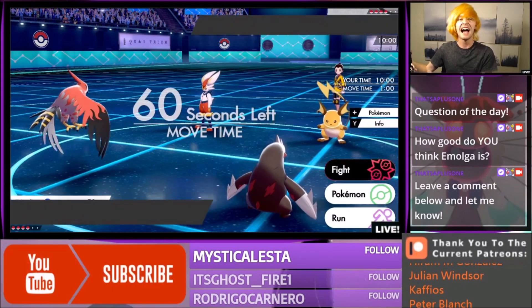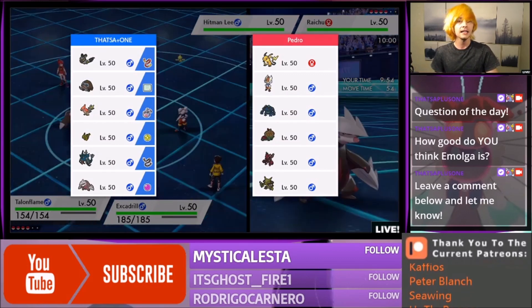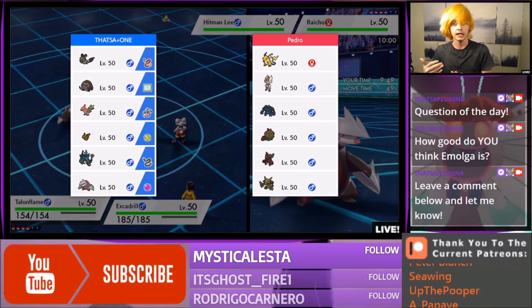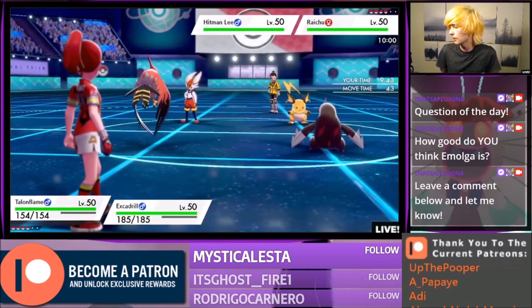You guys always ask me: how do you know what they're going to lead? I know what they're going to lead because I know what my team says that it does. I know that for this guy, he needs Fake Out. He already has the right of way with his Fake Out speed tiering — he's a faster Fake Outer than me. He has faster overall Pokemon than me, so he's in a very good spot here.